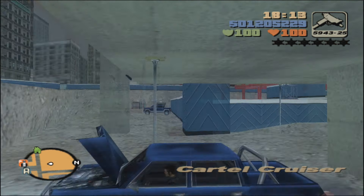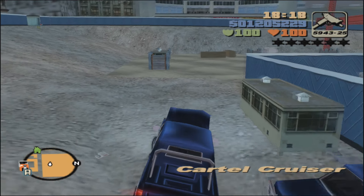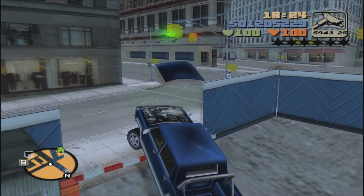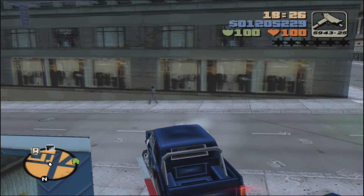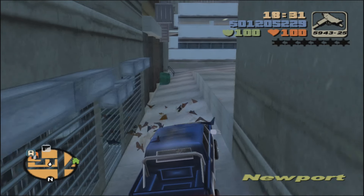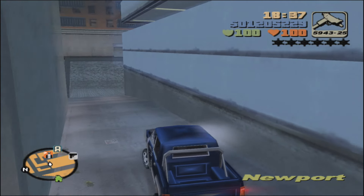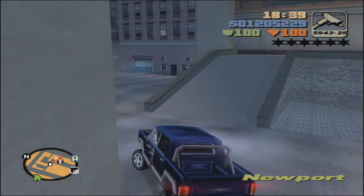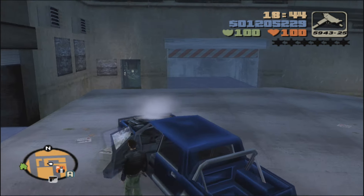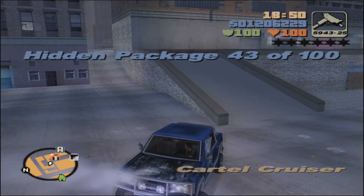Get back into whatever vehicle you have and head back south out of the lot on the southwestern side. Then into this little alleyway — you'll probably notice this area, which is the safe house we used for Notre Dame City Stores, that same area here in Newport. Just kind of wrap around to the left, and in the second open garage will be package number 43. Up that ramp will be the paint spray — they actually have the icons for the paint spray here, which is weird that they didn't have it for Portland.